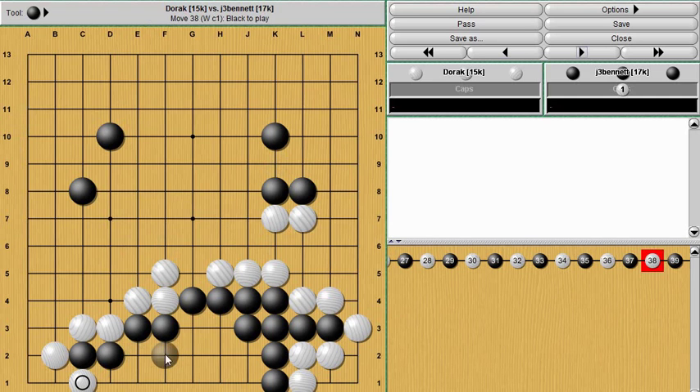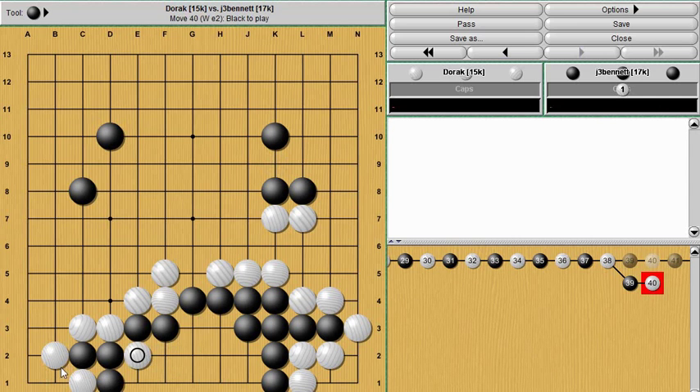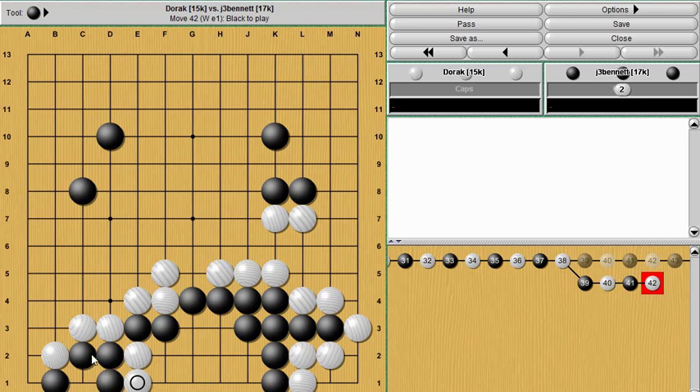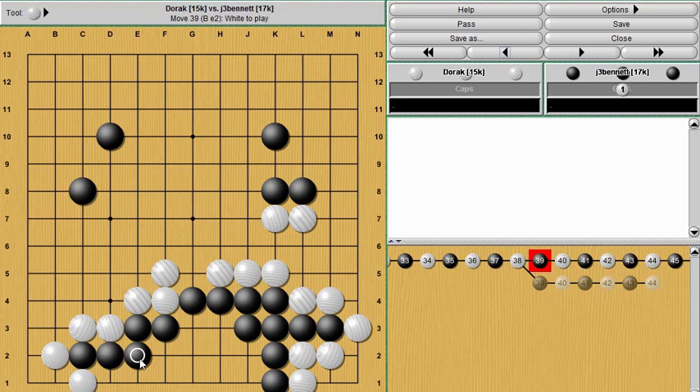He did creep around — I had the feeling he might try that. He seemed focused on going after my stones. This is a moment to be careful: these stones are not connected and they can get attacked. For example, if you just tried to block here, instead of filling in, white can win those stones just by cutting. Even if you take that stone on C1, after white plays at E1 those stones are in atari with nowhere to run. So you have to fill in — that's what I played at E2. Now these are connected, and he can creep in a little further, but this time it's safe to cut him off.